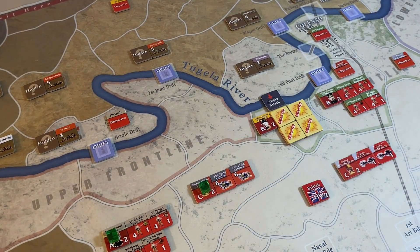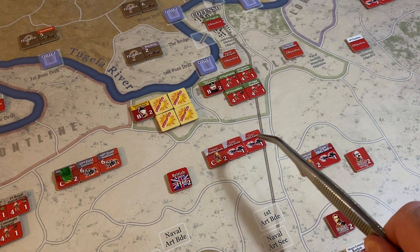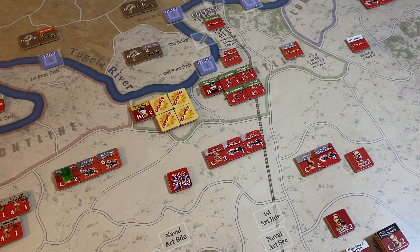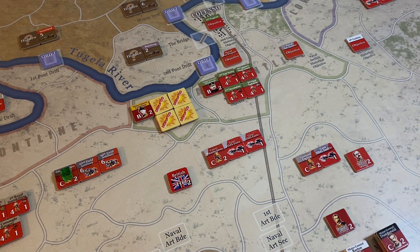That's marked as moved. Now the Fourth Light — actually let me come back to them. Let's deal with things that aren't going to move. Checking the naval artillery brigade — they've not reached their destination and they only have one movement, so they can't move into position and then unlimber.